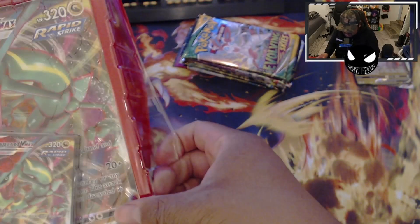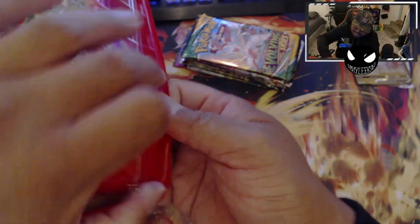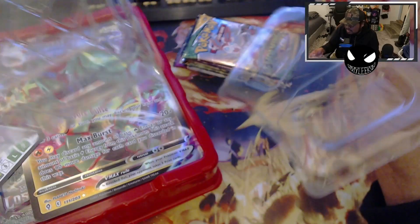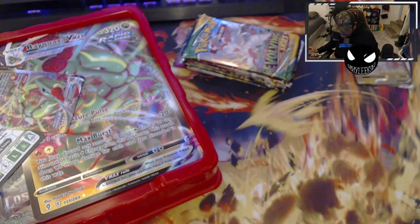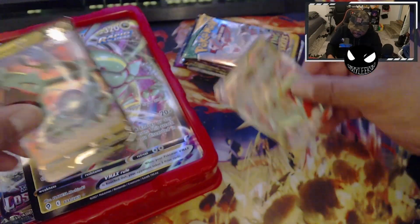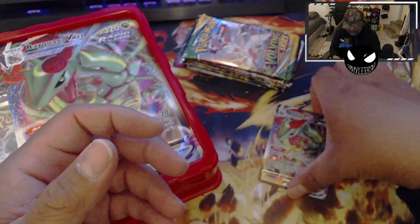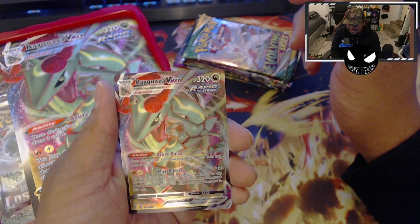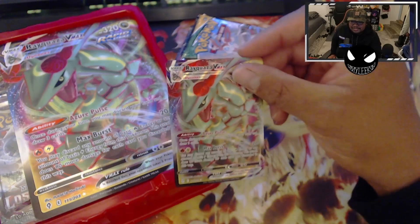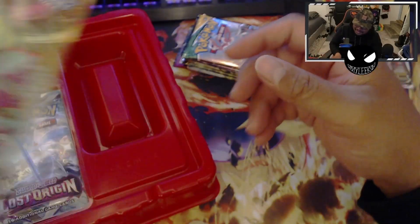Let's crack that side open and get these boys into some sleeves. Dude, Rayquaza — oh, so good! I'm surprised it didn't include a pin or coin or whatever they usually add into these boxes. Let me take a look at that Rayquaza V — not bad, cool. And this Rayquaza VMAX — so good man. I don't even care what the value is on this, this card looks so good. So dope.